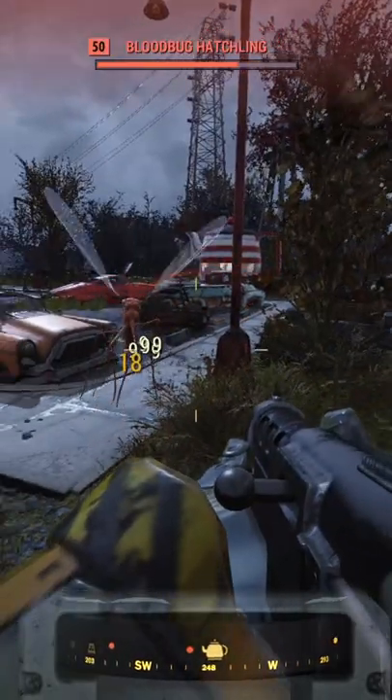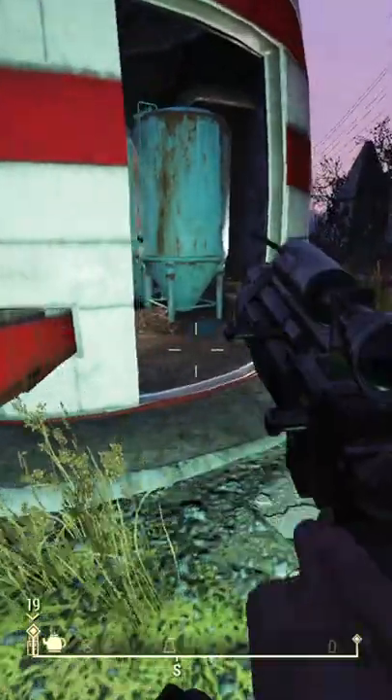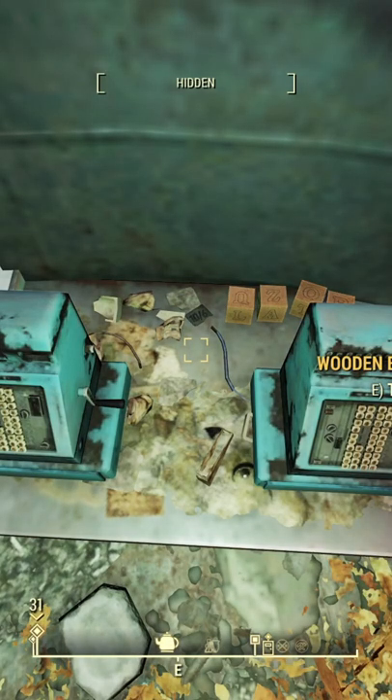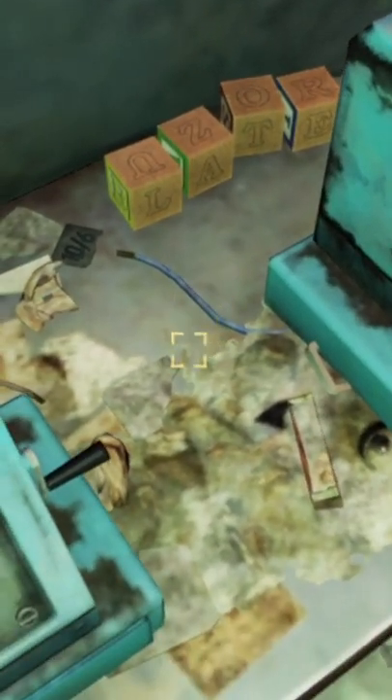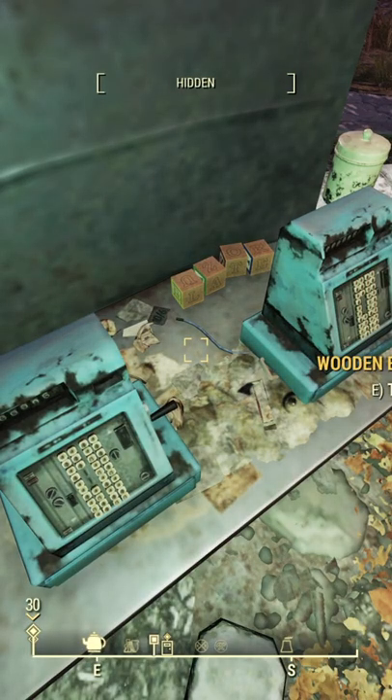Have you seen this Fallout 76 easter egg? First, we're going to the giant teapot. If you make your way through the giant mosquitoes and go inside, on the counter behind the registers are four wooden blocks that spell out the word 'late,' and a piece of paper with '10/6' written on it. This is the first reference to Alice in Wonderland in 76.